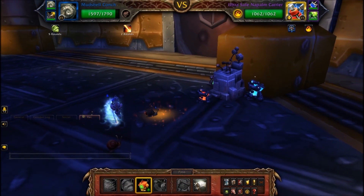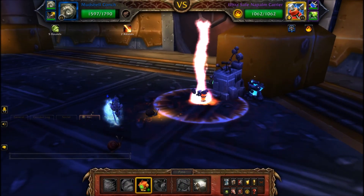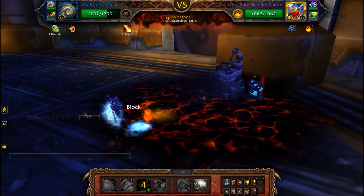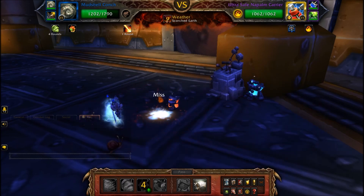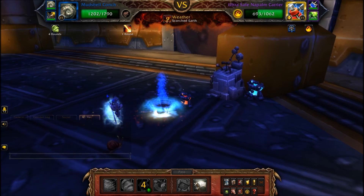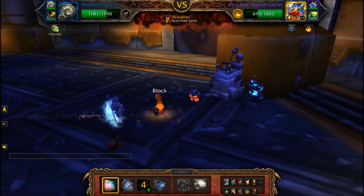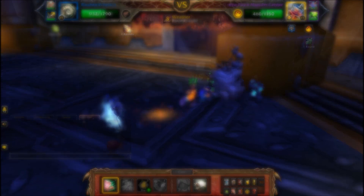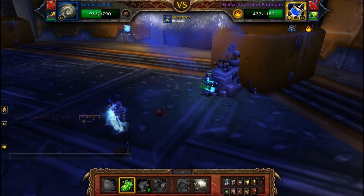The next boss is the Door Controls. When you look at these, they're clearly mechanicals and if you highlight them it says they're mechanical. But when you go into the pet battle, they're actually flagged as elemental. So for this, you'll want to be using some snail pets — two snails and then one Water Strider, because aquatic is very good against elemental.